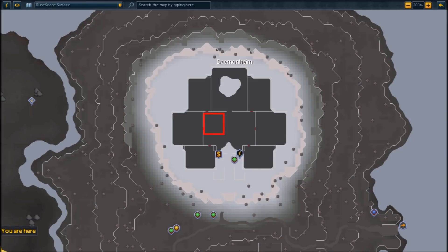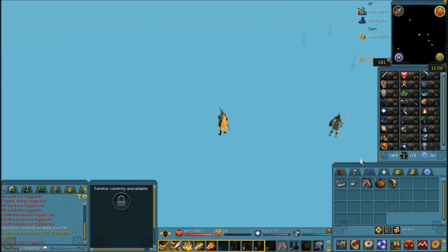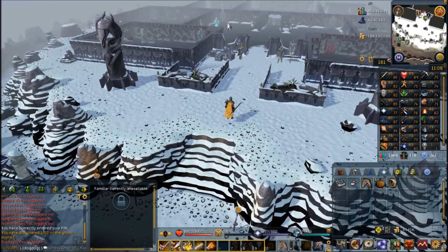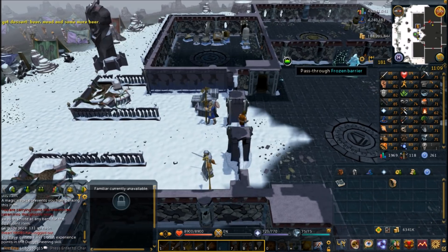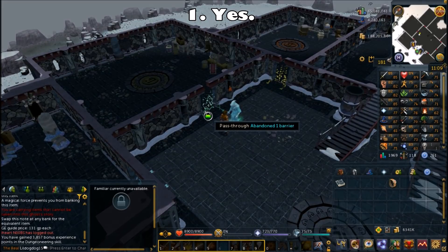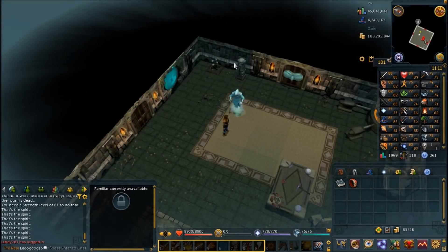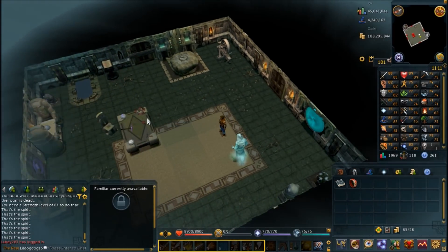The second ghost is in Daemonheim, so use your Ring of Kinship to get there if you brought it. If not, you can get there from Lumbridge. Teleport to Daemonheim and you're going to want to put all your stuff in the bank. The only thing you can bring is your Grimoire and the Ring of Kinship. I do believe you need the Ring of Kinship for this part. Deposit everything else and talk to the ghost. Choose the first chat option, yes to help them, and it's going to take you into an instance — a dungeoneering-style area, not exactly a dungeon. You can't go through any doors. The first thing you're going to want to do when you get in this room is pick everything up off the table in the middle.